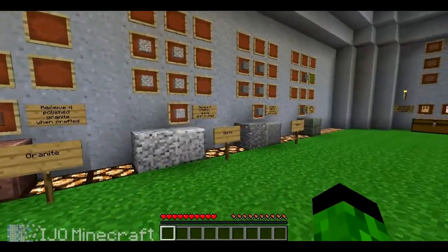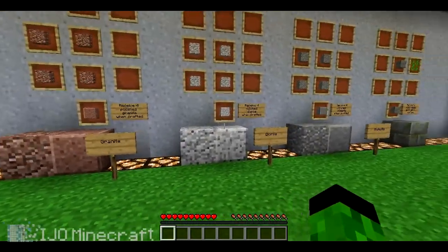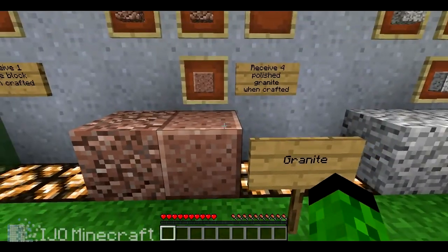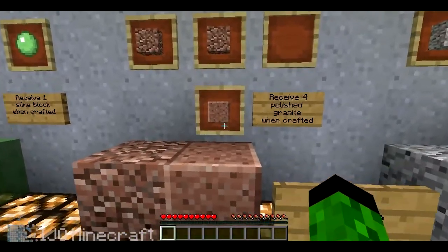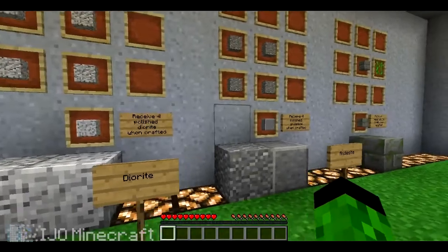So, granite — these three new stones can just be dug up around the world. You don't need to craft anything to make them, you can just dig them up. And if you want polished granite, you can make a 2x2 area and it will give you four polished granite. The same goes for all the other ones.